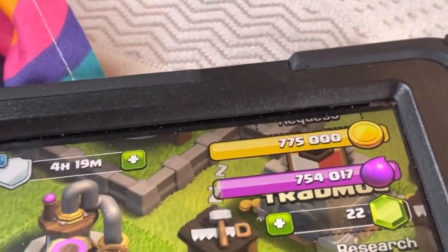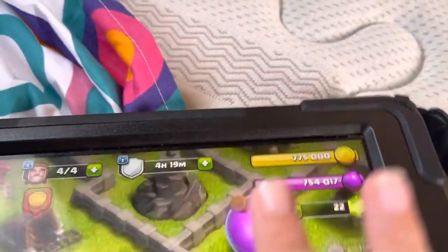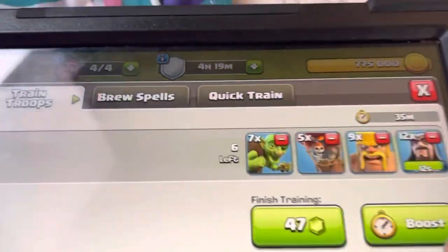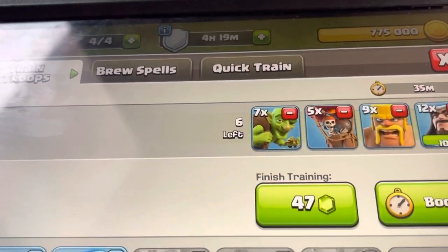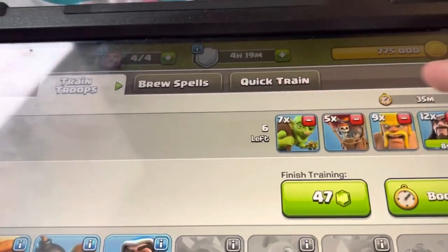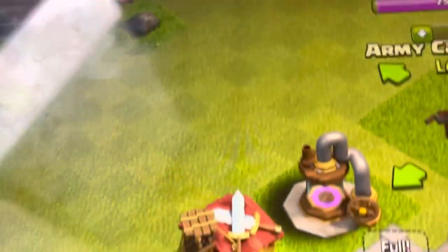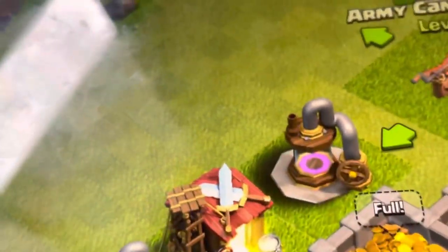I think I need to wait because of the troops that I ordered — troops are right there. If I want to be finished, I need 470 gems but I only have 22, so I don't have enough. And I made them a work day.